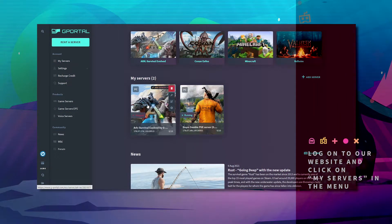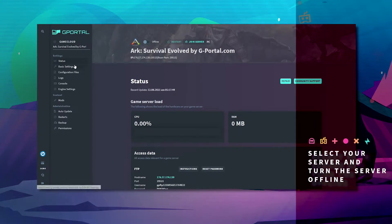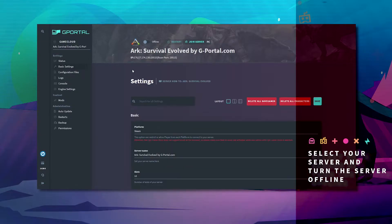First, log into the GPoL website, go to My Servers, and click on your ARC server. Make sure your server is offline and go to Basic Settings.